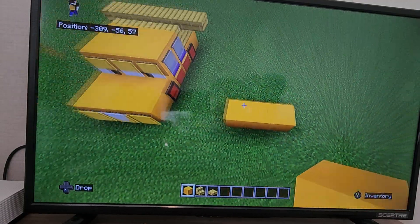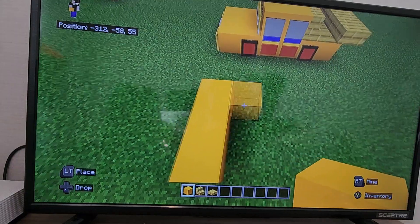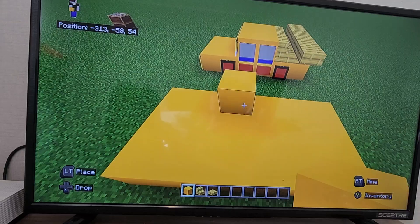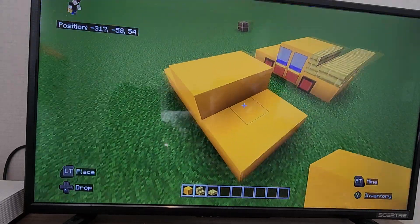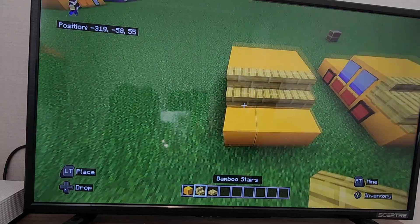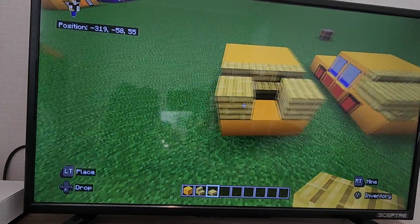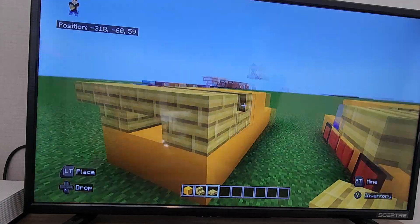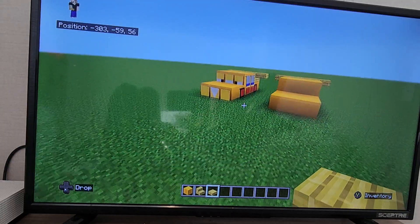First, you want to do three yellow concretes, just like that. Extend back by five, just like this. The two middle blocks you want to extend up, like that. And then three bamboo stairs along the back, bamboo slab along the sides — except they want to be full blocks, not just slab. Connect them together with a slab, and then extend the slab out on the sides by one. Just like that. Absolutely perfect.